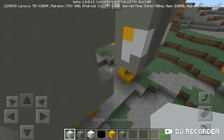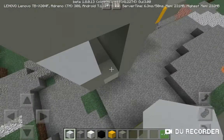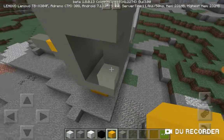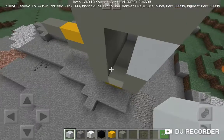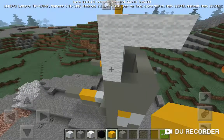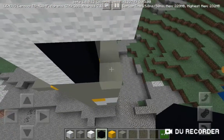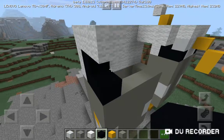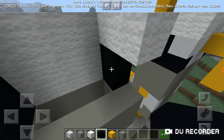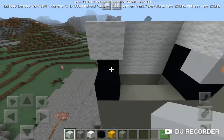Now grab your white concrete and start building the feathers. Place two blocks there and two blocks on the other side, and add the orange concrete as well. Repeat the same thing on the other side — two concrete on each side and one orange. Then grab your black concrete and place it on both sides for the eyes, and place white concrete on the eyes.